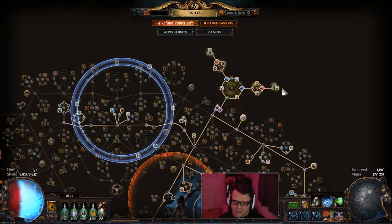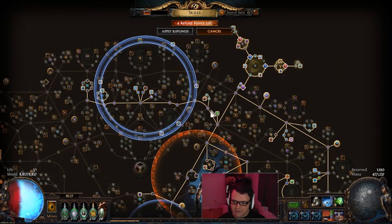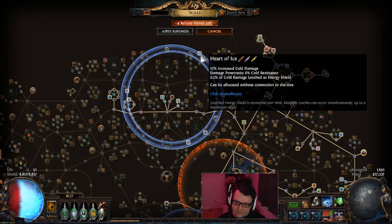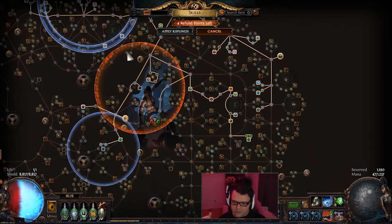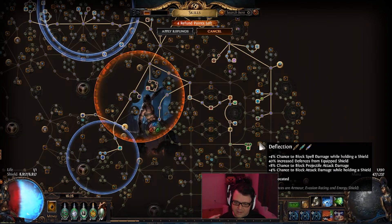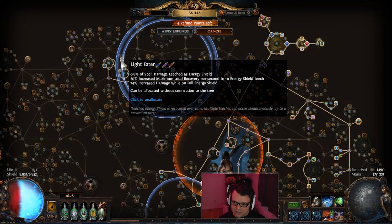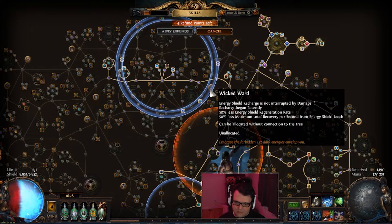For the medium cluster jewels, I focused on attributes, because we're very low on attributes, plus elemental resistances — those are the two important ones. I still have an Alacrity notable here and I'm right on the edge of that. Similar to my Vortex build, I use Thread of Hope to pick up certain passives — Heart of Ice makes sense for the damage penetration, extra cold damage, plus the leech. This probably increases my energy shield by around 500, which mixes with Tranquility. I also took Light Eater — spell damage leeched as energy shield, plus increased total recovery per leech, which is good.